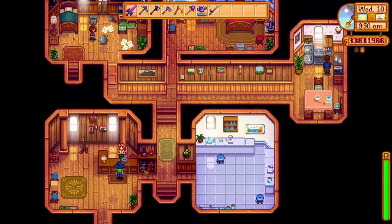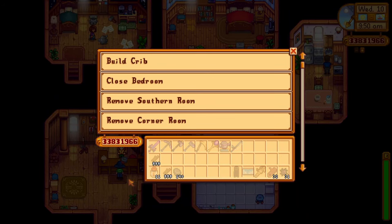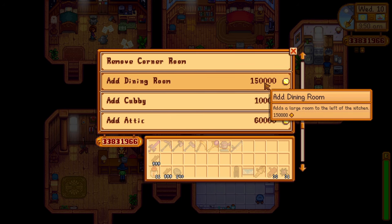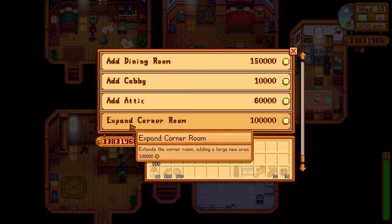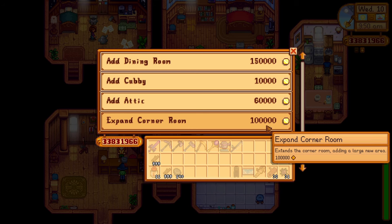The next thing that you can get is when you go and ask for house renovations. When you open this option, now you have a lot more things to choose from. There's also a dining room for 150,000 gold, cubby for 10,000 gold, attic for 60,000 gold, and expand the corner room for 100,000 gold. This is something nice because now we'll have a really big addition to the house.